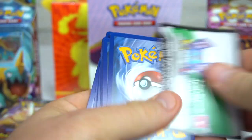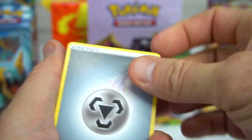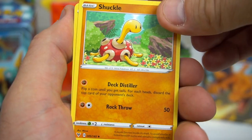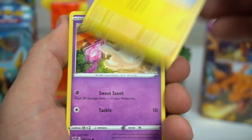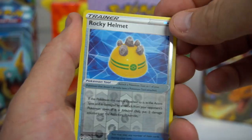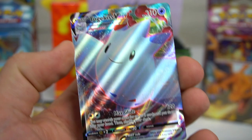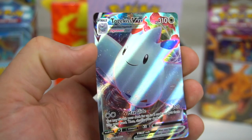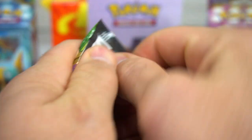Sixth pack — Galarian Stunfisk, Coating Energy, Shuckle, Woobat, Beldum, Blitzle, Milcery, Skiddo, Rocky Helmet Trainer, and whoa — Togekiss VMAX! Very nice, very cool design. You can kind of see that shimmering going on right there.